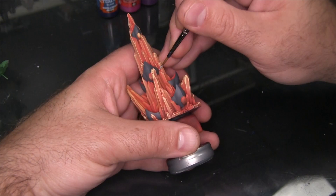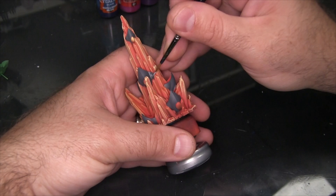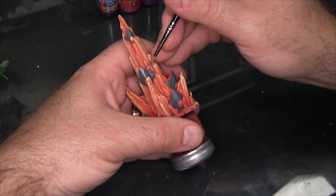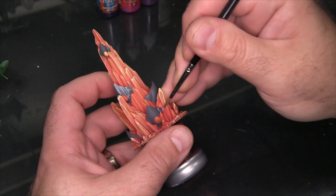With those dark gray base coats down I'm going to pull out a lighter gray — Citadel Administratum Gray — and use this to start etching in a sort of non-metallic metal finish. This is going to be very similar to the work I did on Gorgodra because they're the same faction. What I'm going for is kind of a comic book inspired brushed steel. There's a lot of linear details traveling in the direction of each plane, and the idea is that grooves worked into the surface cause light to refract in different ways, giving us interplays of highlight and shadow.